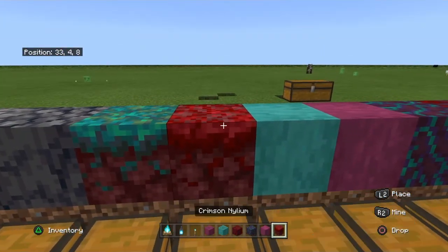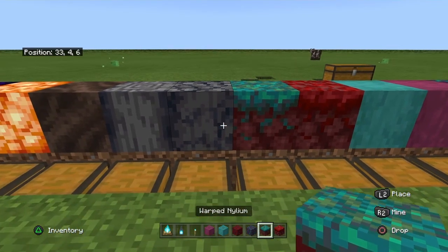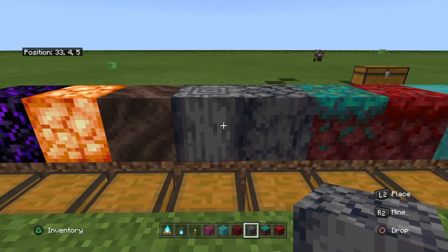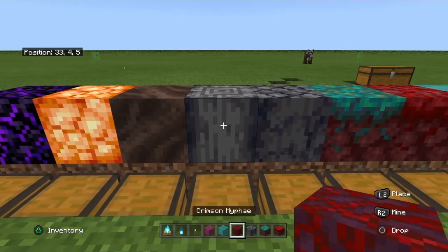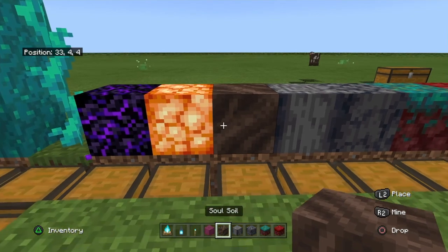You have stripped crimson hyphae and stripped warped hyphae. These are all like the trunk of the trees basically — because the mushrooms when they grow are like trees. And then you have the crimson neolium, warped neolium, basalt, and polished basalt.